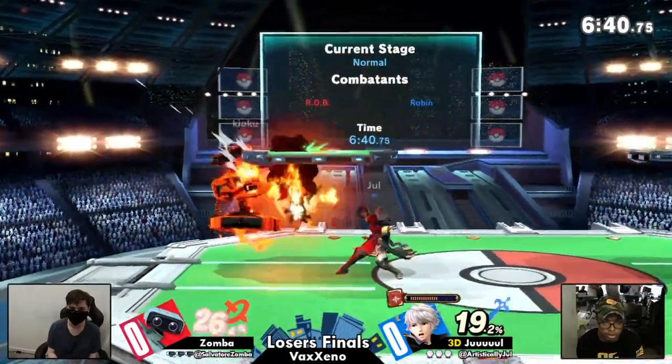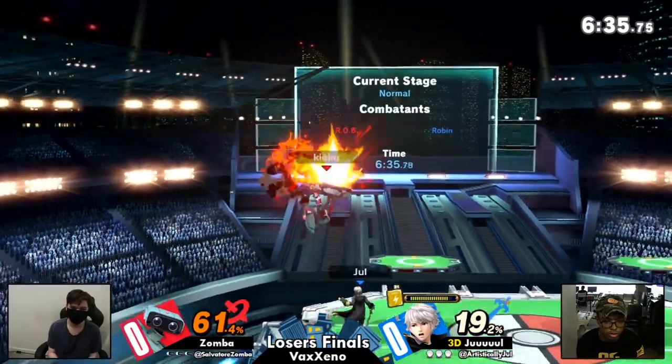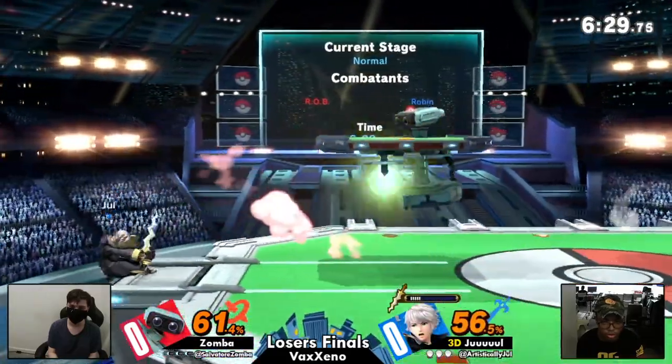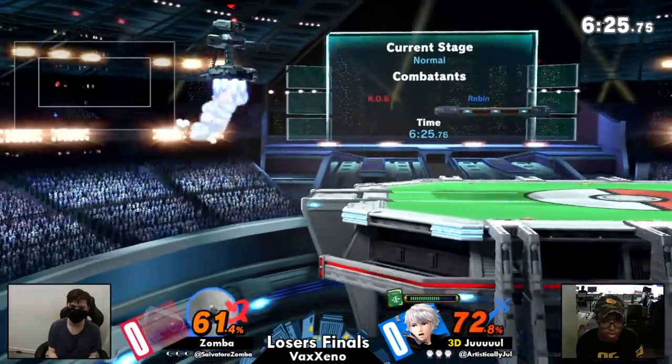Jewel does a very good job of making sure Robin doesn't look slow or stuck in place, as most people would say this character really is. Yeah, he's so tricky with his movement. He knows how to make the most out of B-reverses and wave bounces and dropping tomes. He keeps himself safe and his movement is really efficient.